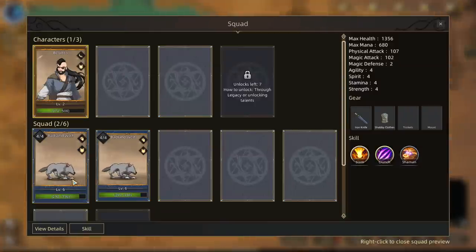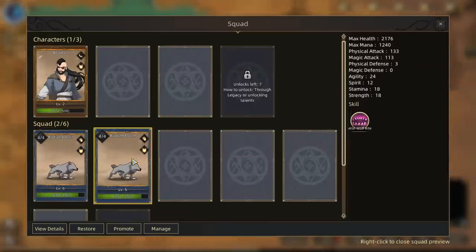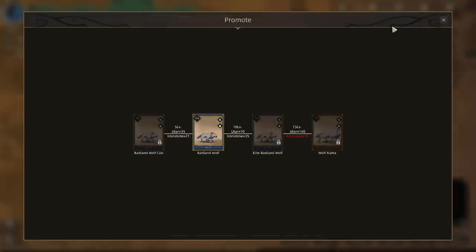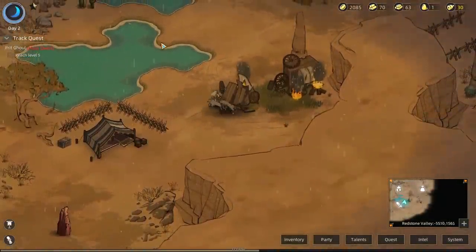We've leveled up, but my dogs are still leveling up as well — they've already hit level 6. If we can find some ironstone we can upgrade them to the next tier, an Elite Badlands wolf, which adds a lot of HP. They get a ton of HP from leveling up, so that might not be a bad idea. Let's go find some more trouble to get into.